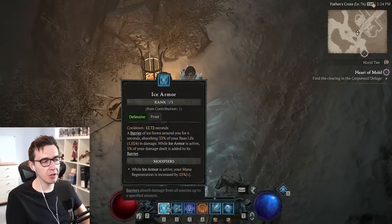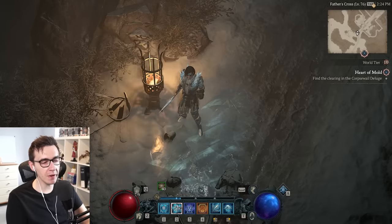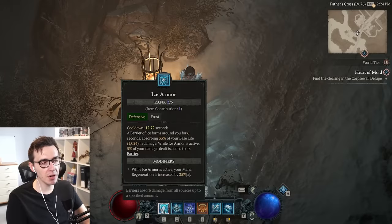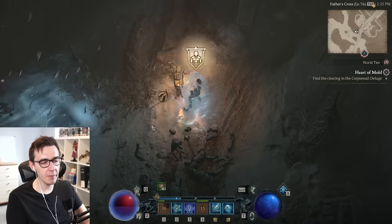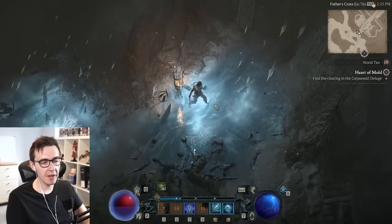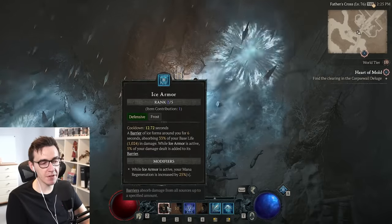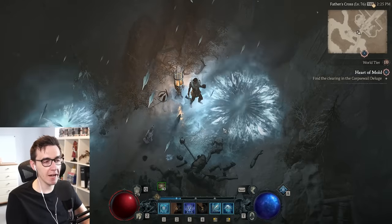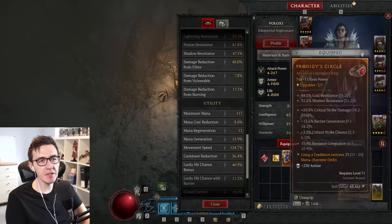The next thing is to improve your cooldown reduction. The better your cooldown reduction, the faster you can use these skills. On Ice Armor I've only got a 12.7-second cooldown. If your cooldown reduction is higher, you can use these more often, and the more you use them, the more your mana comes back. I use Ice Armor more just to refund my mana. Your mana goes down, your mana goes up — so the better your CDR, it's nearly back online so you can constantly cast. I've got 36.4% cooldown reduction right now, which is pretty good — around 40% is the most I've ever had.